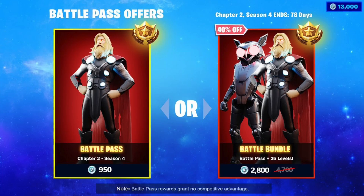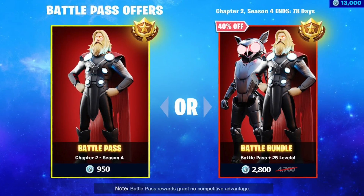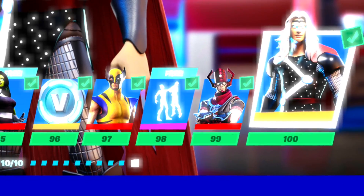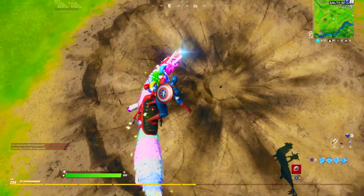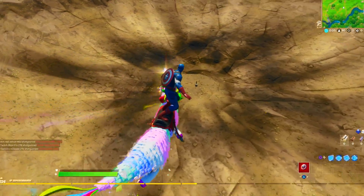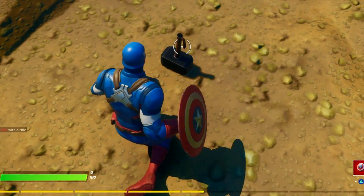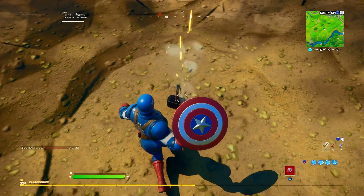Today on Fortnite, we are going over all of the Season 4 Chapter 2 Battle Pass skins currently leaked — all 8 skins expected to be inside the new Battle Pass, just 2 days away. But we are approaching the first official map teaser of Chapter 2 Season 4, Thor's Hammer, which is in connection to the latest comic book edition. We're going to be going over the new comic book pages today in just a little bit.